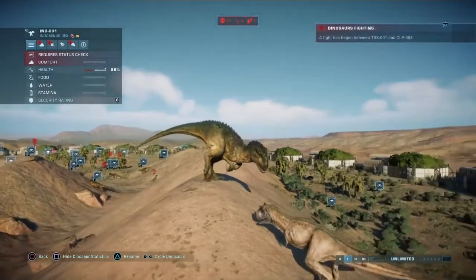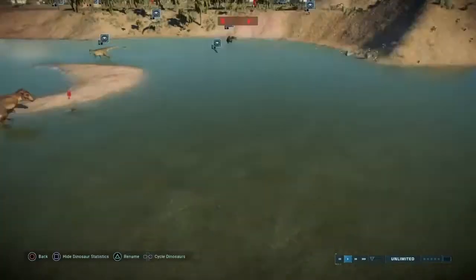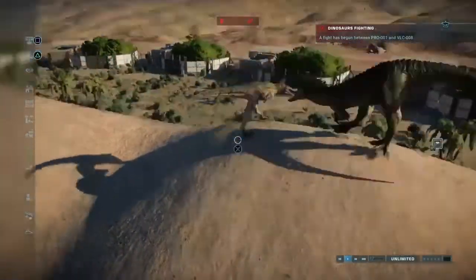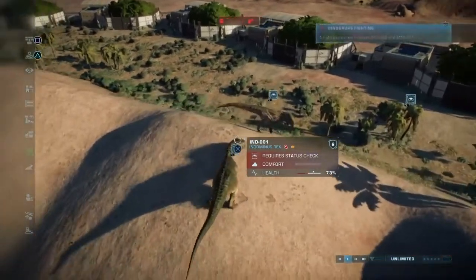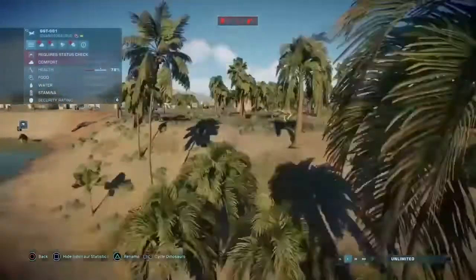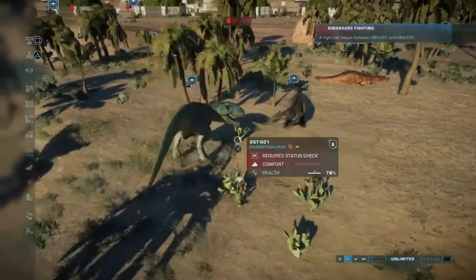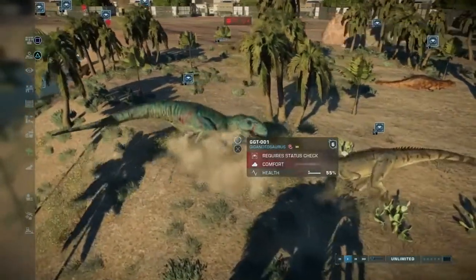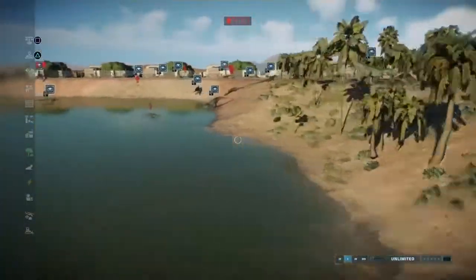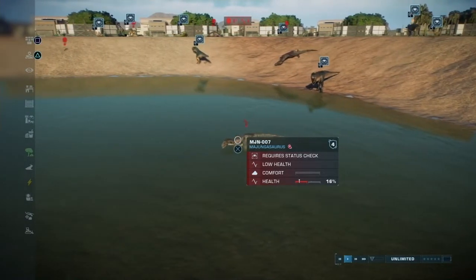Indominus Rex is going after another Carnotaurus, and T-Rex seems to be going after a Cryolophosaurus. Suchomimuses are fighting each other. This Carno is not doing good. He does get another hit but it barely did anything — he's bolting. Spino kills a Metricanthosaurus. Giga is going after an Allosaurus and does a big hit. They're evenly matched but Allosaurus makes a run for it. This Majungasaurus isn't healing — he's going to die.